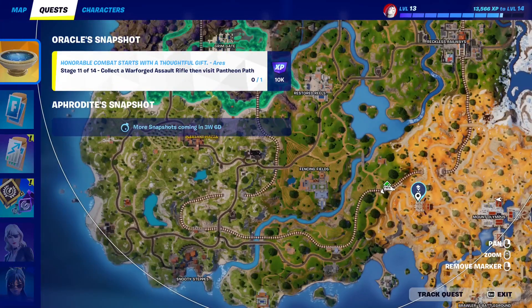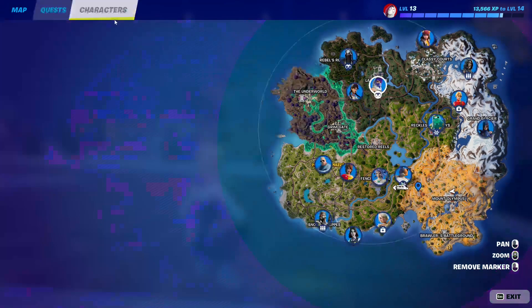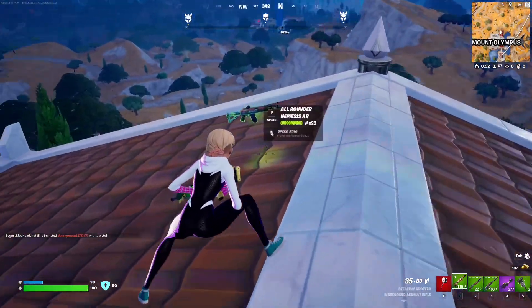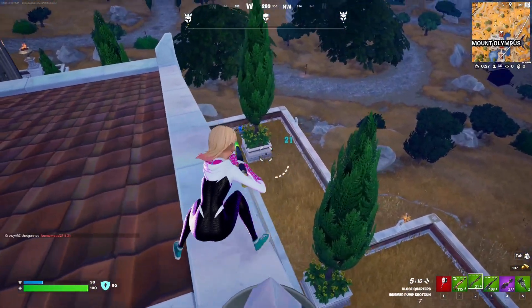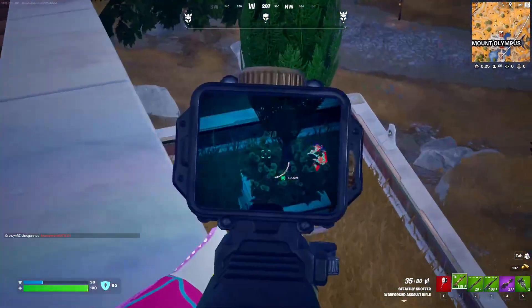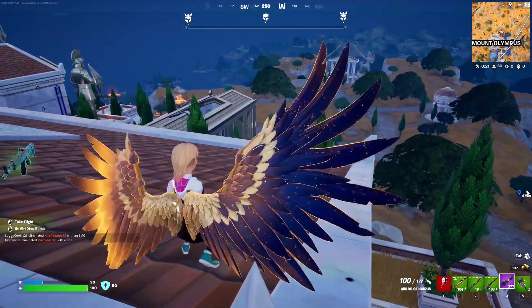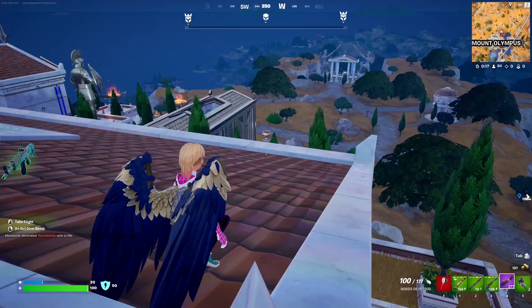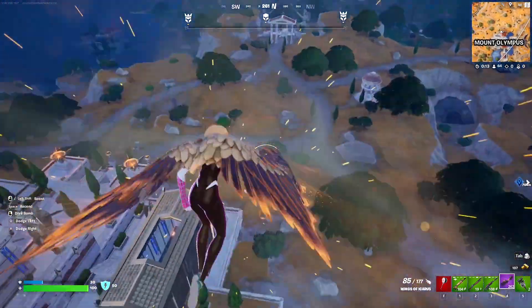The Pantheon is this location right here. Also, if you don't want to find a Warforged Assault Rifle yourself, you can buy it from this NPC right here. You can just go to this Poseidon NPC and buy it for 300 gold. Sadly, I don't have 300 gold so I had to look for it manually.